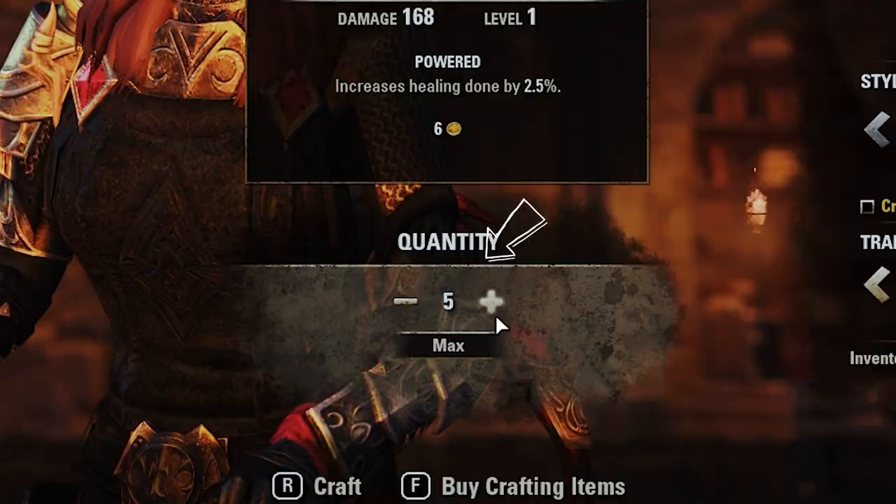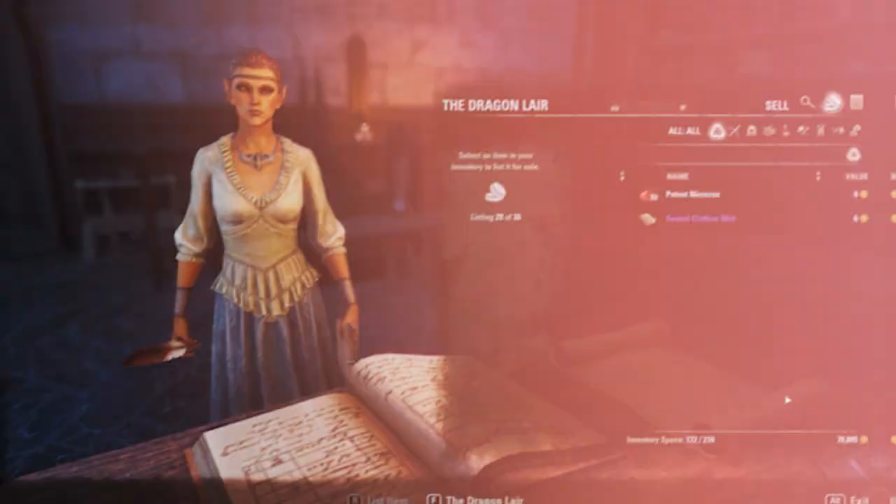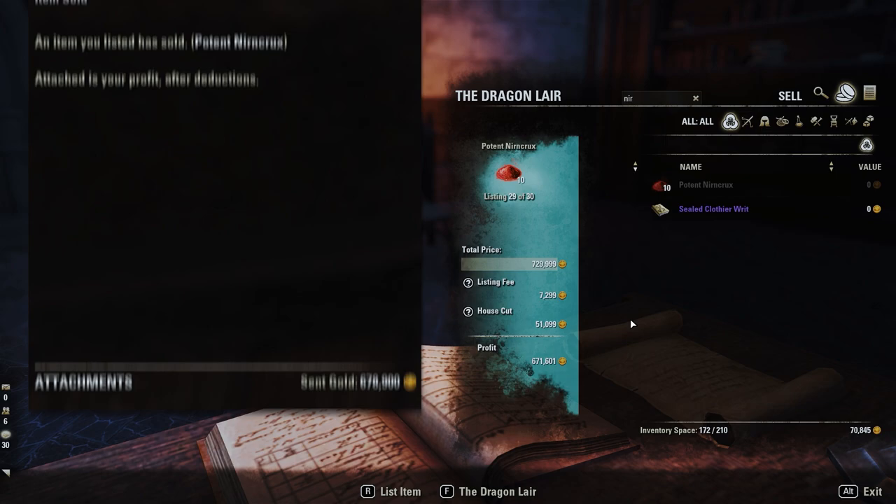You can use the mass crafting and deconstructing functions to speed up the process if you're looking to convert a lot of transmutes into Nirnkruks. If you are in a trading guild, you can then sell these Nirnkruks on your trader. Otherwise, you can try to sell in zone chat or keep them to use for yourself, should you find yourself needing to craft Nirnhoned weapons at any point.